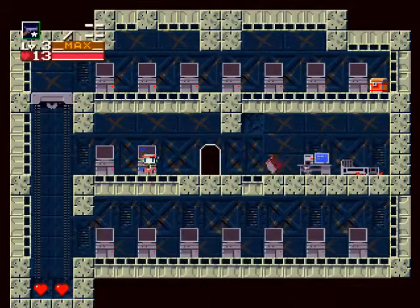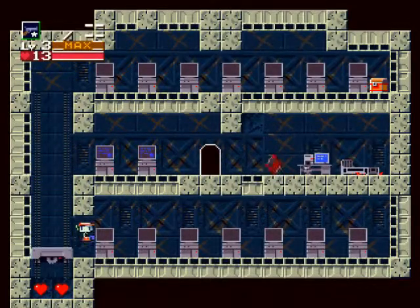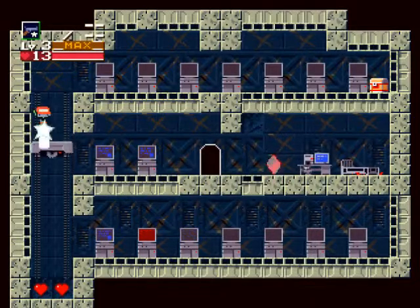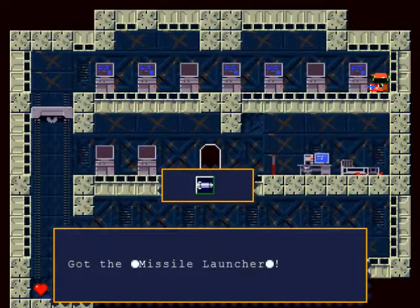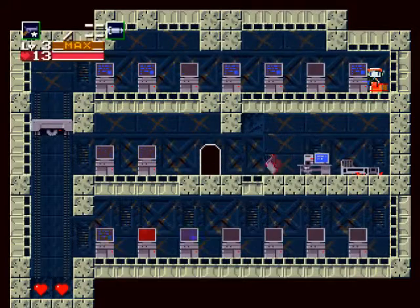Apparently egg number zero is important. And I want into that chest — I want the chest. Stupid elevator, go faster. Now we get the rocket launcher. This is a pretty good weapon to use for the bosses, but you gotta get it to level three before it's really helpful.